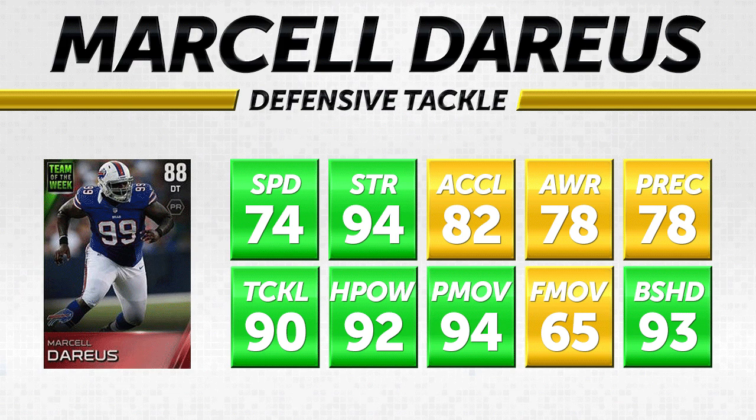Next on our list we have Buffalo Bills defensive tackle Marcel Dareus, checking in with an 88 overall elite card. This is a beastly item overall — 74 speed for a defensive tackle is very very quick. He also has 94 strength and 94 power move — an absolute monster. Back in Madden 25 I used Marcel Dareus almost until the very end because that card was so good, and this card reminds me a lot of that one with the same quick, strong, great power move and great block shed.